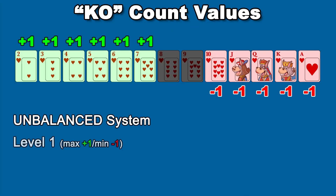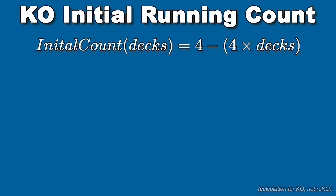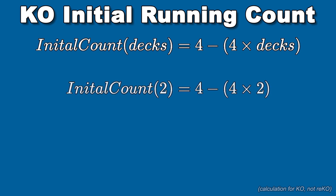The KO System is an unbalanced, single-level system with no side counts. It values 2s through 7s as plus 1, and like Hi-Low, 10s and aces are minus 1. Running through a 52-card deck results in a count of plus 4. So for this system, you start with a running count of 4 minus 4 times the number of decks being used. For a double-deck game that's a starting count of minus 4, and for a 6-deck shoe you start at minus 20. Even though there are more resources for learning Hi-Low, learning KO or RICO first is recommended.